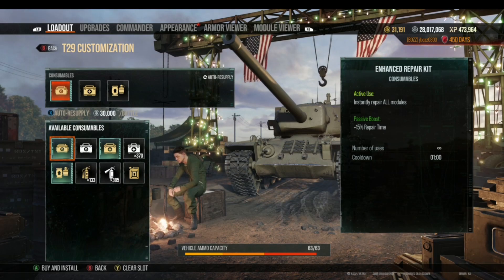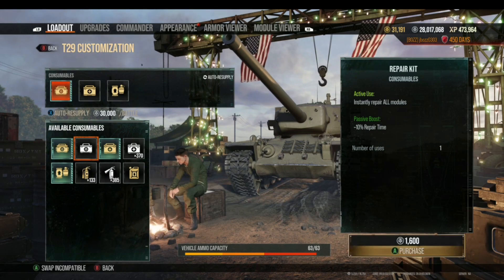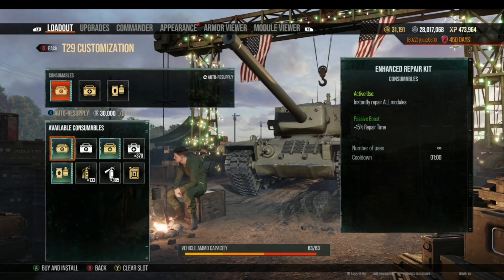So what do these two repair kits do? The Enhanced Repair Kit reduces your repair time by 15% and instantly repairs all modules when you actively use it. The standard Repair Kit reduces repair time by only 10% and also instantly repairs all damaged modules when used — but you can only use it one time. That's the key difference between these two consumables.